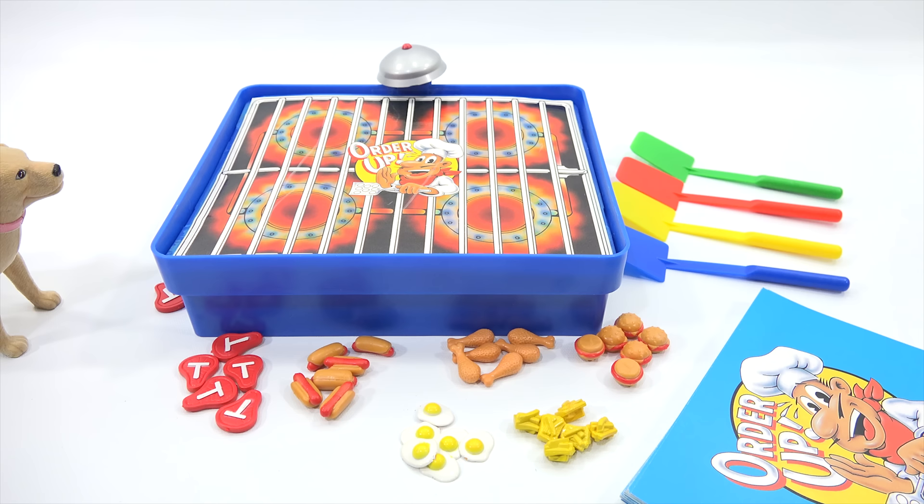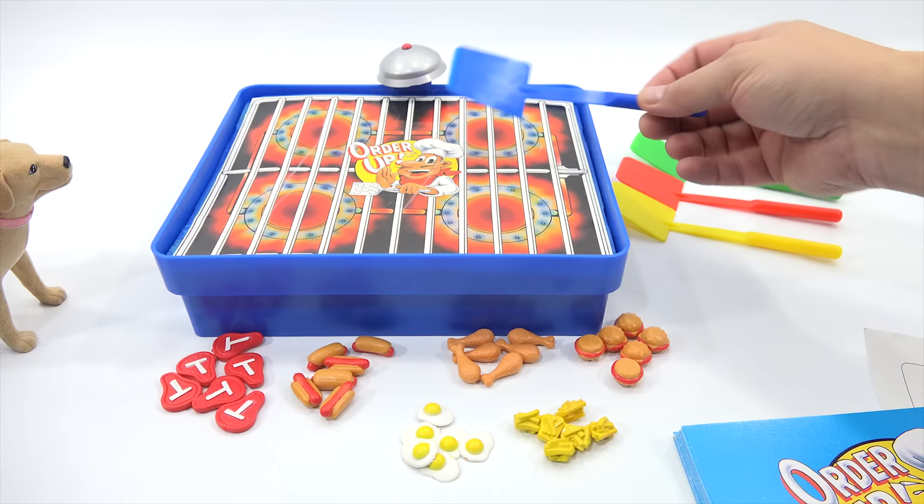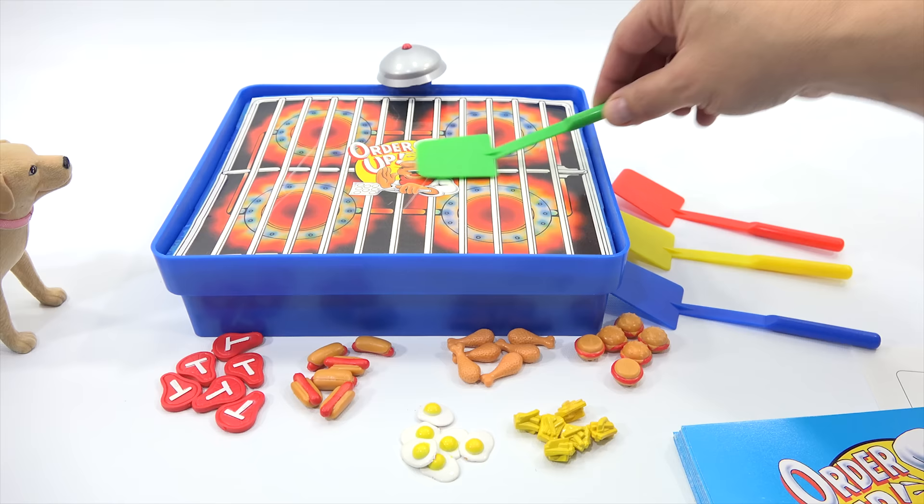It's supposed to be six of each item. All right, let's go over all the parts for this game. There are four spatulas of different colors — a blue one, a yellow one, a red one, and a green one. Four players. And then you have all these cool little plastic foods. You got burgers — nice little hamburgers.